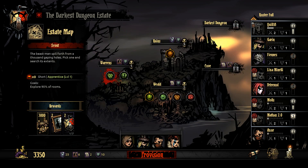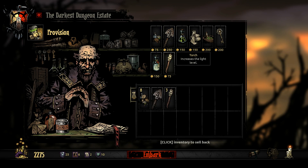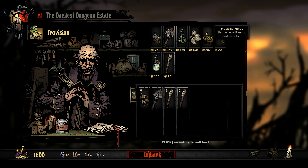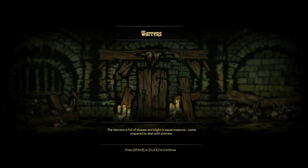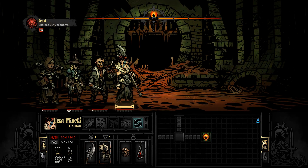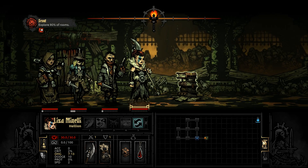Let's provide. It's a short mission — we can probably get away with eight food. Let's at least give it a try; if we end up having to starve, shit happens. We're going to take one shovel, 12 torches, a bandage, and an anti-venom. Let's take another of each of the bandages and anti-venom just to make sure. We're going to be inflicted with bleed, we're going to be inflicted with blight — we're going to find an opportunity to use them. Explore 90% of rooms — we can do this very easily with a linear path, which is awesome.